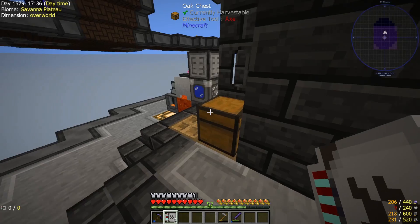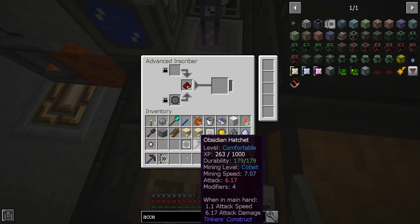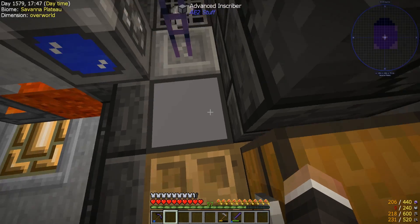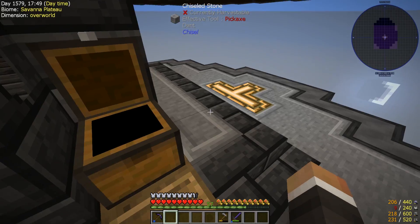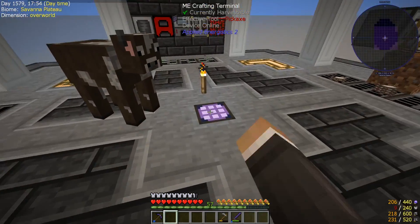With six acceleration cards placed - three in the inscriber and three in the crystal growth chamber - our logic circuits are now much, much faster. I'm going to go ahead and make a stack of pure Sturdus Quartz crystals by throwing in some sand and Sturdus Quartz dust to get a stack of seeds.